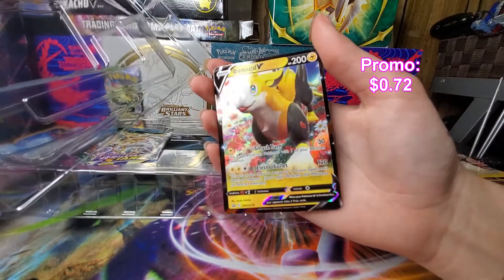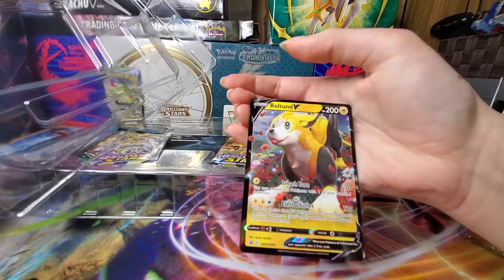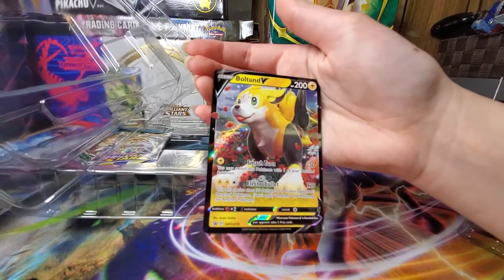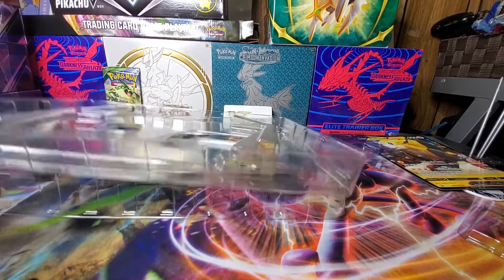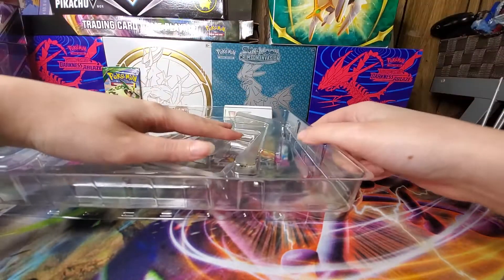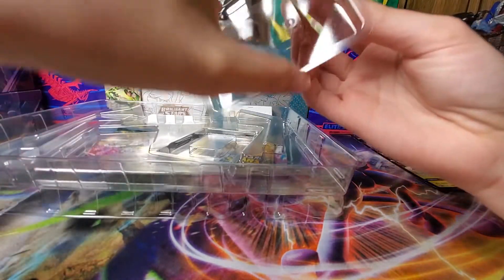And then of course we've got the Boltund V promo card. It's got a little tongue sticking out — that is a tongue sticking out, that's very cute, that's adorable.